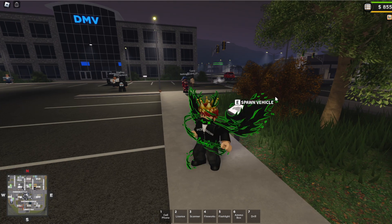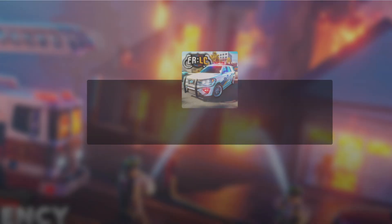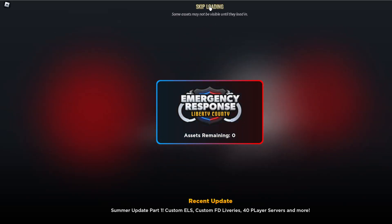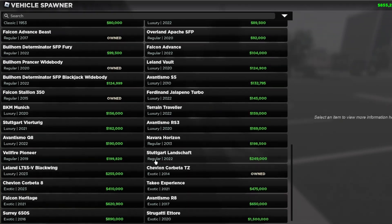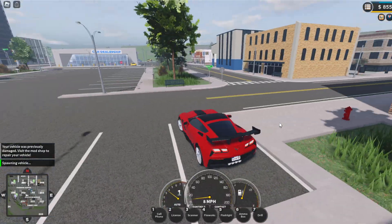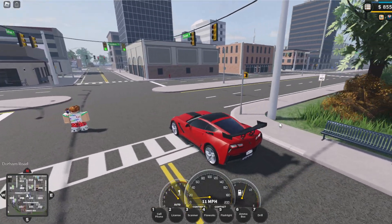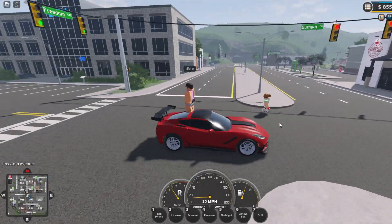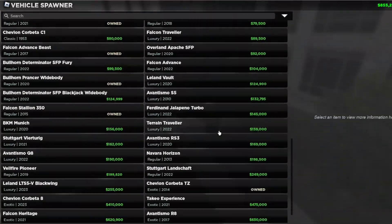Let's go see what happened in game - we're going to join my private server now. Skip loading... yo, what? Bro, what on earth! Look at the scenery, this is so cool! We have new light poles - what on earth, this is insane! And they changed the inventory too.